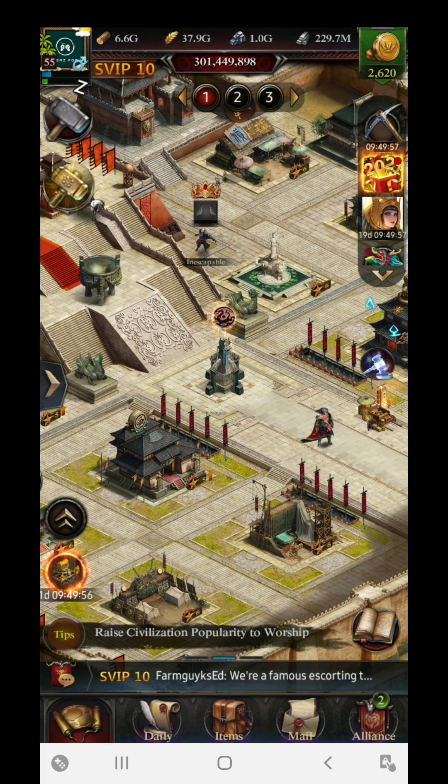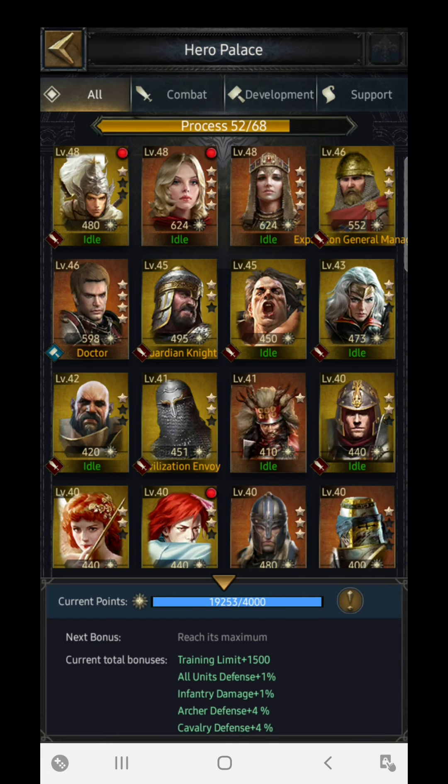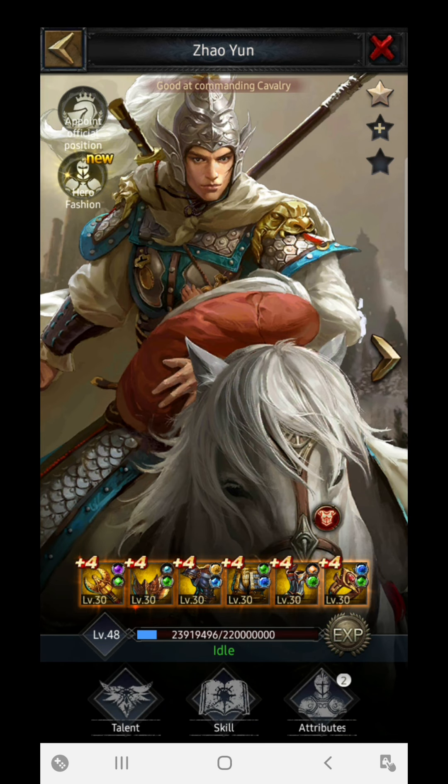Now let's talk about how to decide the hero. Basically, whatever hero you choose is fully dependent on what formation you are using. If I am using a cavalry formation, then using an archer hero for the march is not useful at all. Whenever you are choosing a hero, try to choose one that gives you maximum benefit. Like if I am a cavalry-based caster, I will try to go with Zhao Yun, because it boosts my damage in different sections for the cavalry units.